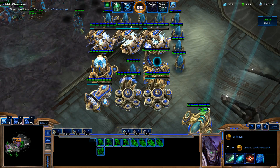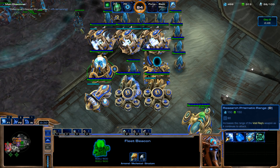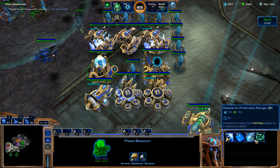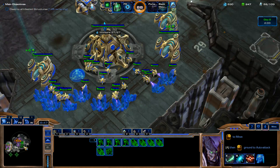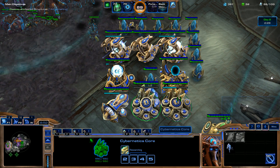Doing good so far. Prismatic Range — increases the range of Void Ray weapons as it continues to attack. That's the upgrade I was talking about a second ago. Got that going. And we're going to go ahead and get Air Armor Level 2. We're sitting great right now.